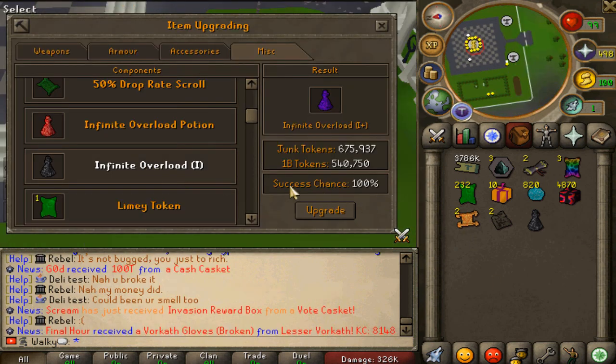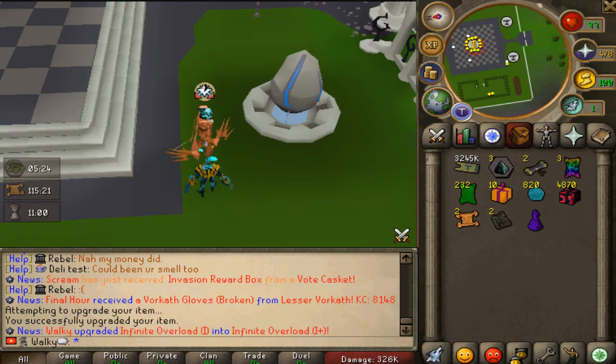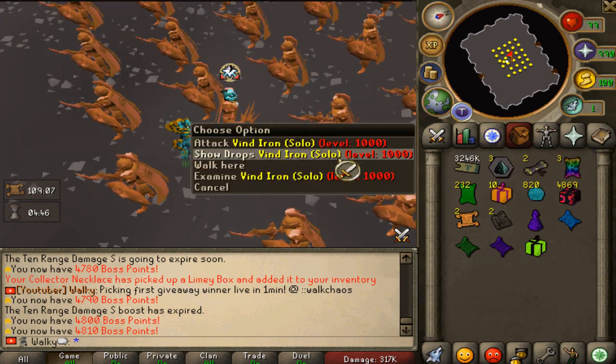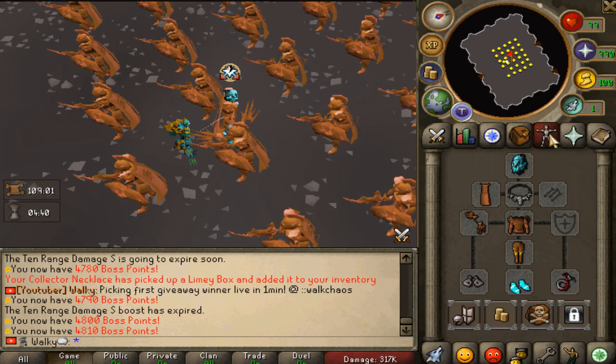The next thing we're going to do is upgrade the Infinite Overload Eye into the Eye Plus. As you can see right here, it's going to be quite a shit ton of cash, and yeah, it's 100% success rate. Let's go and spend the monies. Here we go — Infinite Overload Version Eye completed. A little update right here: we have solo wind kills at 430. We've not been lucky to be honest for the last 100 to 200 kills. We've been very lucky before though.